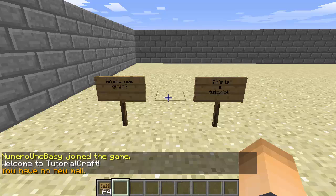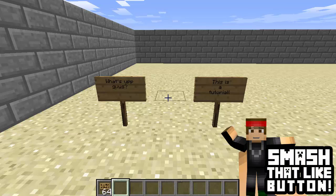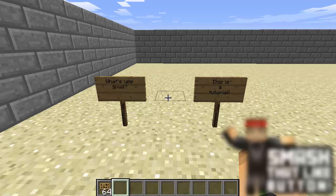Today I'm gonna be doing a tutorial on the plugin called Editable Signs. You guys probably already know what this does — it basically just lets you edit signs that are already made. We all have those problems when we type a really long sign and mess up on something, or we just want to change it around a little bit. With this plugin you can change that without even having to destroy the sign, so it's a really useful plugin.